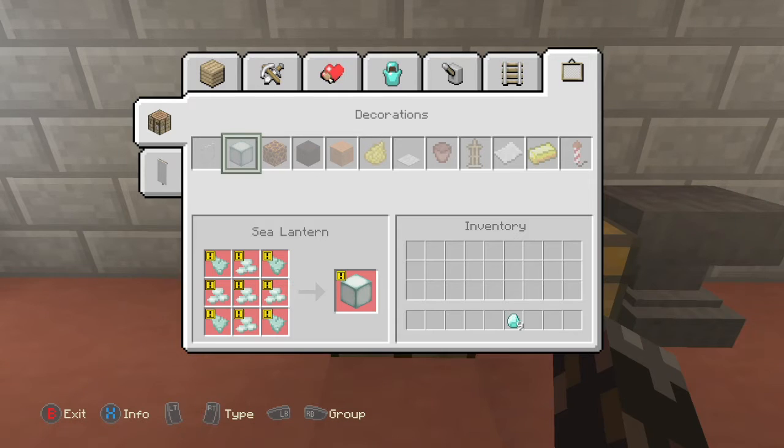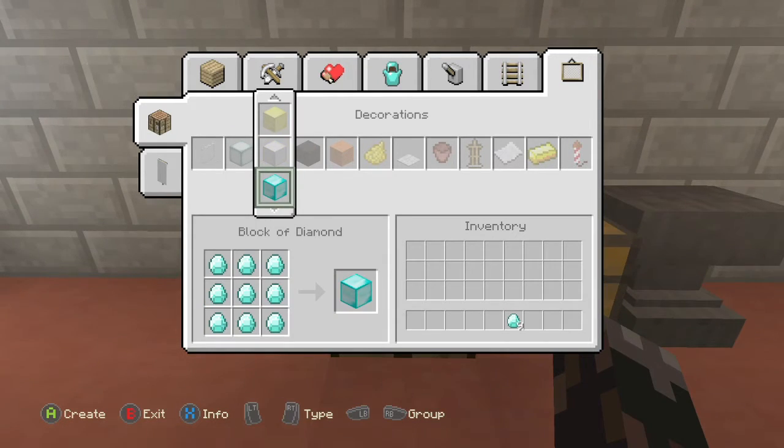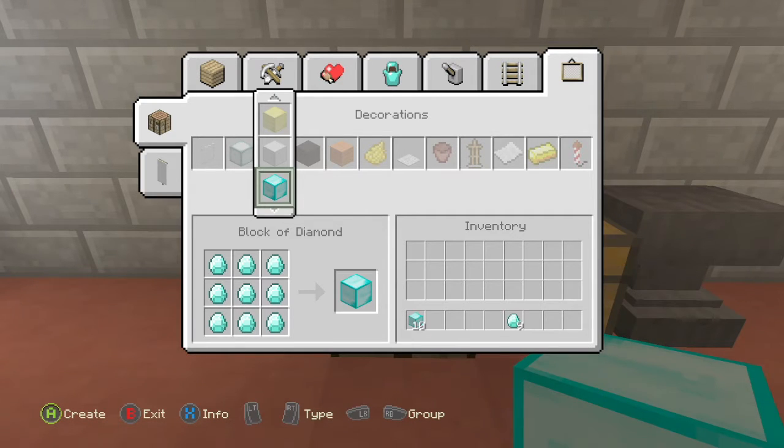So we're going to go over to the items and now this is where the magic happens. All you have to do is hold a button, and look at that — you're duplicating diamonds. It's not taking those diamonds because it's looking for diamonds named exactly that. So because they're not named that, you can basically make as many diamonds as you want.